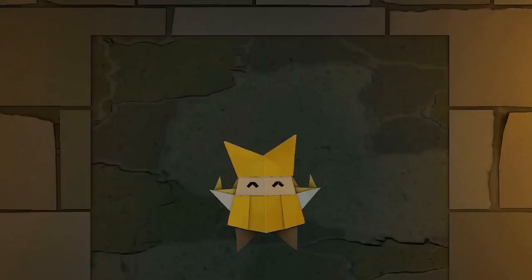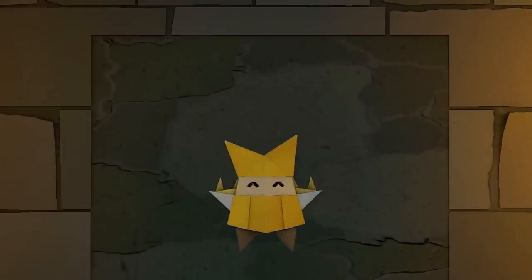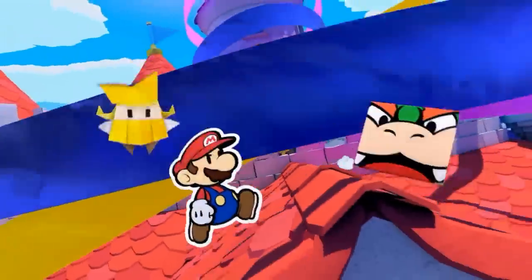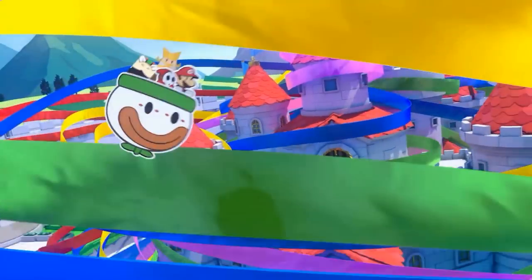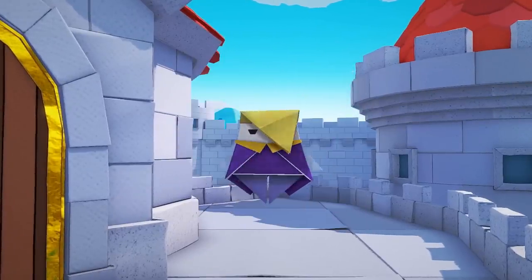Thankfully, you won't have to fight King Ollie's cause alone, as his sister Olivia is kind-hearted and chooses to partner with Mario on his journey. 'Partner' is the exact word Nintendo used, which we're pretty sure means she'll be acting as your guide for the entire game, much like Kersti in Sticker Star or Huey in Color Splash. We can see her accompanying Mario, along with a folded-up Bowser, out of the castle into a waiting clown car piloted by a heroic Shy Guy.